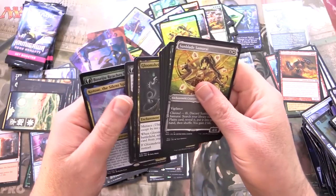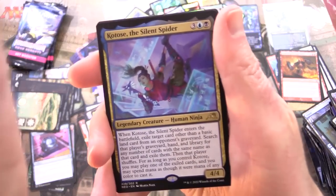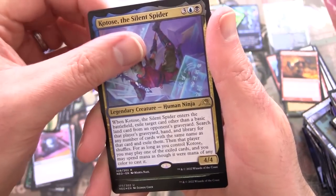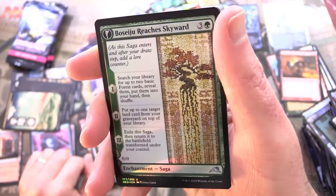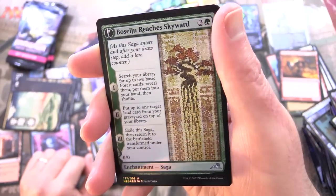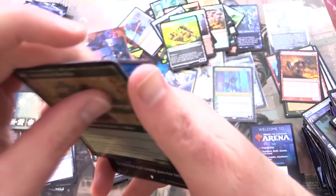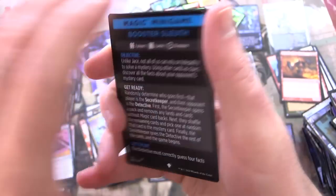I was just complaining about the bonsai card — we didn't find it yet. Katzu, the Silent Spear. Boseiju Reaches Skyward — this is not the one I was looking for though. There's another one with a close-up, sort of pixelated looking branch of Boseiju. Still cool looking. Booster Sleuth Magic Minigame.